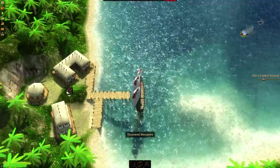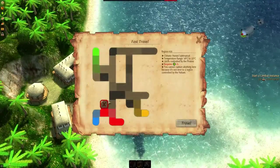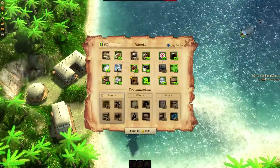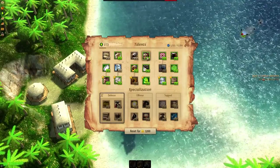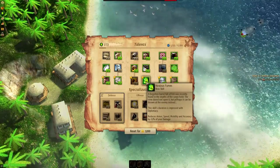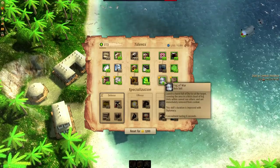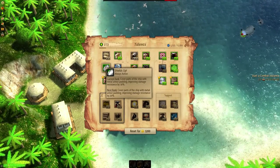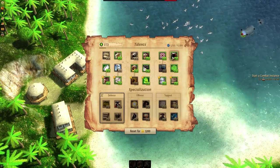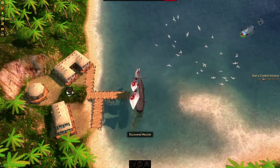Welcome back to the third part of my three-part let's play in Windward. We're now in region 20, which requires skill level 12 — I'm currently level 13. I just leveled up, so I'm boosting a skill. I'm considering improved volley for 17% more damage, or shields up for 10% improved damage resistance, and I'll go with shields up to boost my armor a bit.